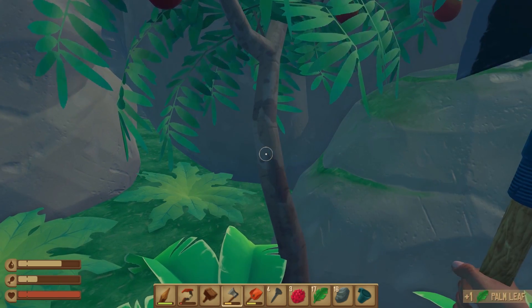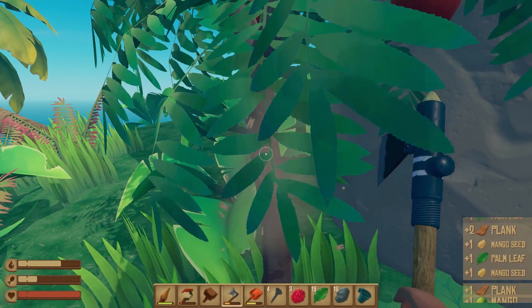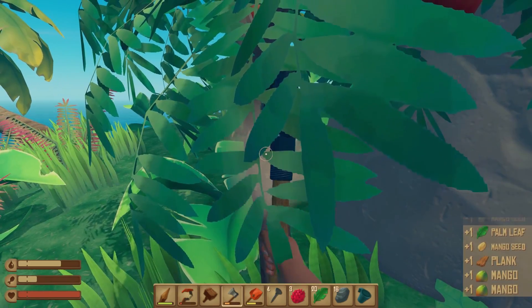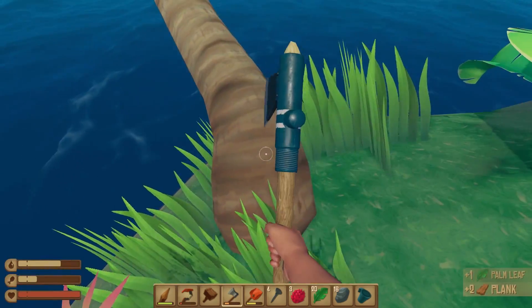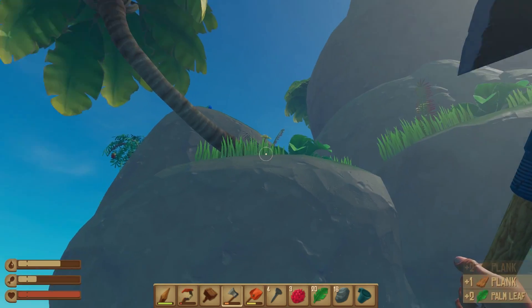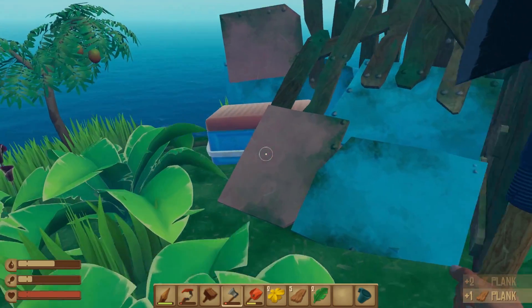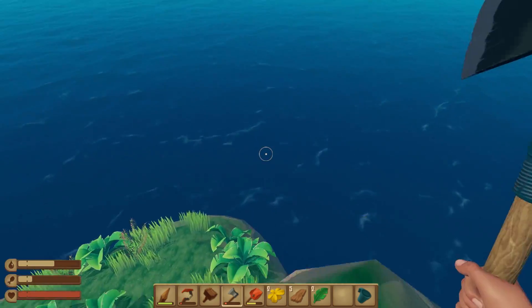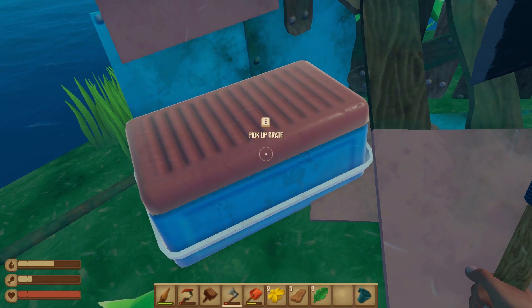I'm literally going to rinse this island dry of all its resources. I did fully loot an island between this and the last episode and got to a chest at the top. Maybe up here - wow, this is really tall. There might be a hidden chest. Here we are - just up from the boat, down around that corner. We've got a little crate here. What did we get?